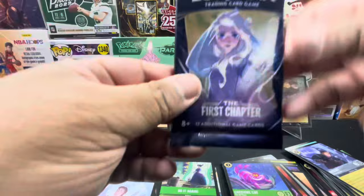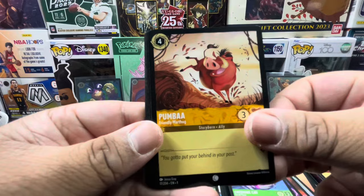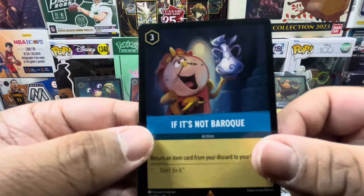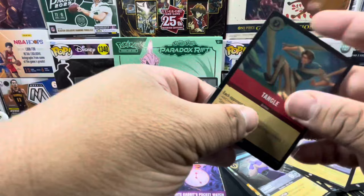Alright, down to the last pack! Last pack, let's go. Pulls include: He's Got a Sword, Pumba, Jafar, Duke of Weselton, Maleficent, Beast, Mirror, Bell, Maximus, Starkey, If It's Not Baroque, White Rabbit's Pocket Watch, and Tangle!